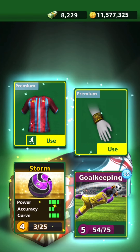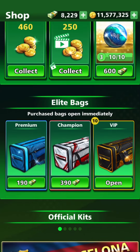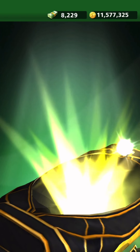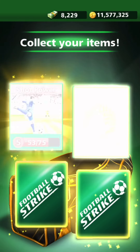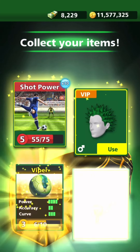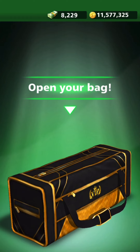Goalkeeping times 5 — oh my gosh, we're definitely going to max out Goalkeeping. There's no way that we won't. Shot Power times 10. Viper times 3 — wow, one more card for that ball and it's upgraded.